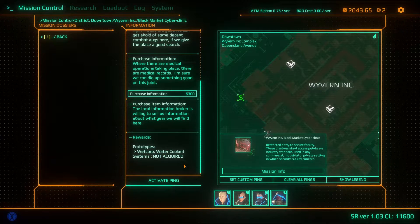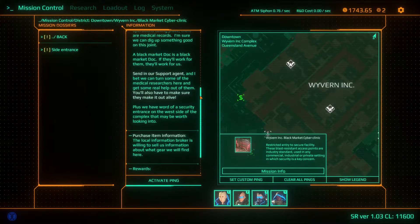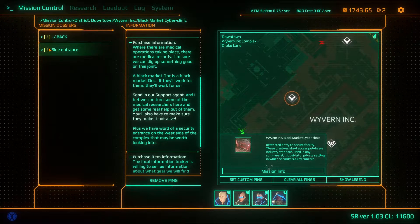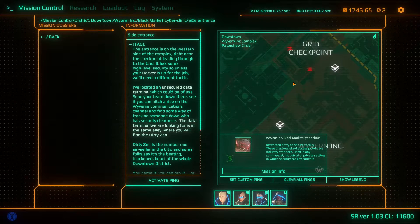Where there are medical operations taking place, there are medical records — I'm sure we can dig up something good on this joint. The local information broker is willing to sell us information about what gear we can find. Let's start with the gear. A black market doc is a black market doc — if they work for them, they'll work for us. Send in our support agent and we can turn some of the medical researchers here and get some real help out of them. We also have to make sure they make it out alive. Plus, we have word of a security entrance on the west side of the complex that may be worth looking into.